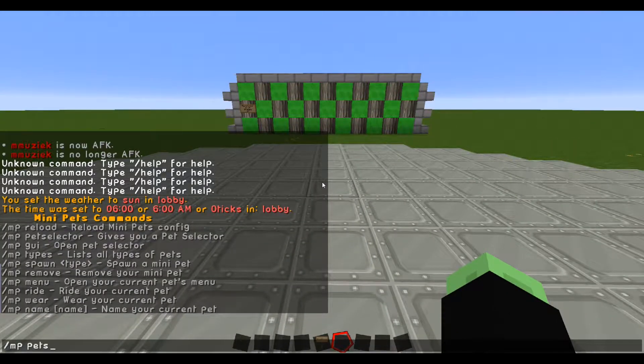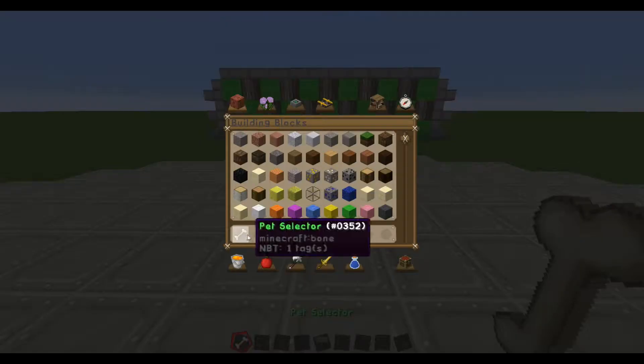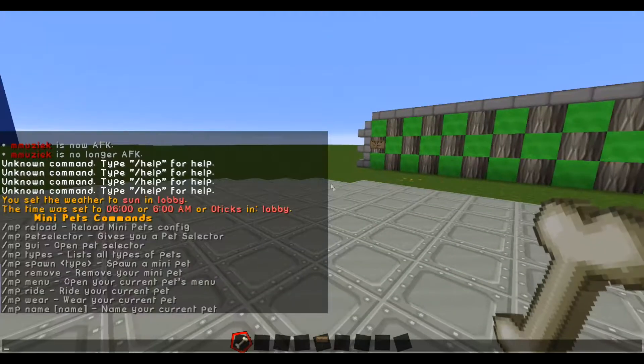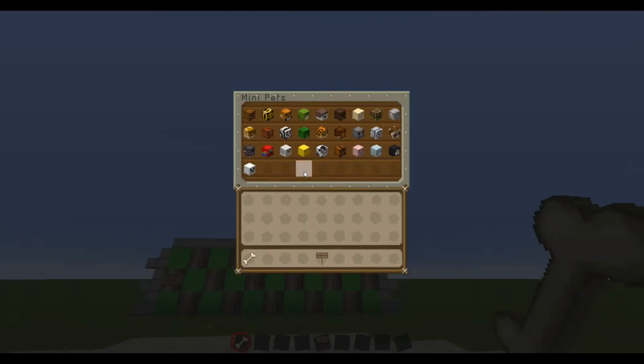It gives you a special bone which is called PetSelector. It does basically the same thing as the GUI. So if I right-click with it, I get a nice GUI where I can select different pets to use.